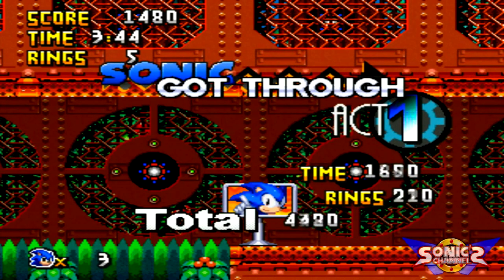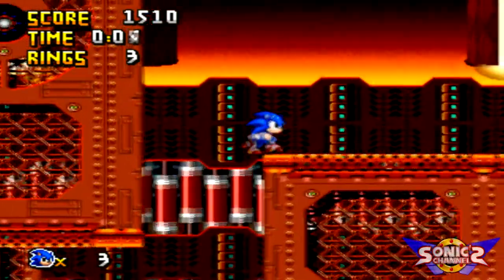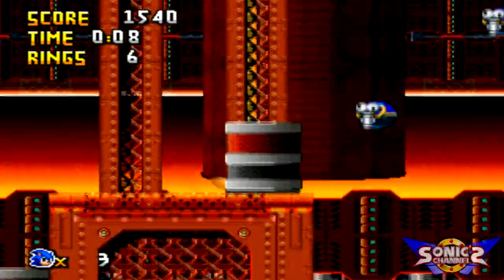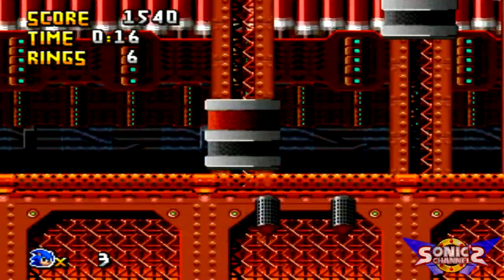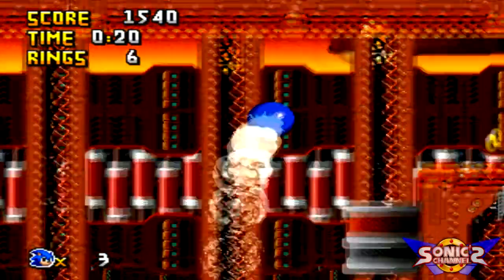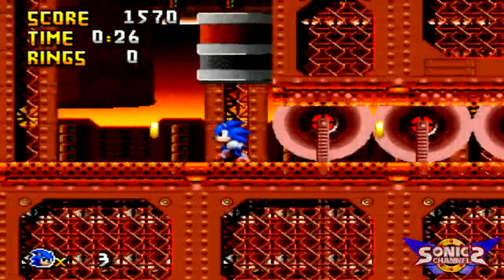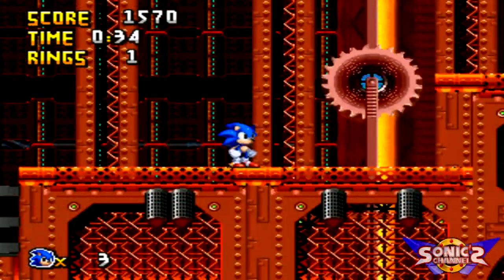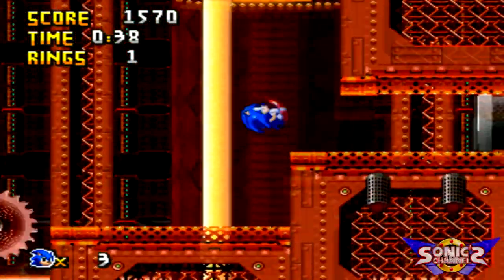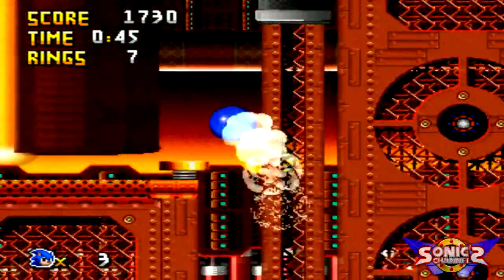Sonic got through act one and now we are moving to the next act where we'll be seeing some hotness of a furnace. Yeah, probably Furnace Zone act two. It is pretty hot here and there is lava - this place is very dangerous. Sonic probably shouldn't even be here. We got these cool looking cannons that automatically shoot you upward after you stay in there for one or two seconds. I'm thinking I need a spike shield on this stage because there's a lot of sharpness and danger with spikes, so hopefully we can find one.